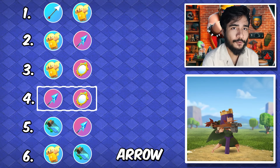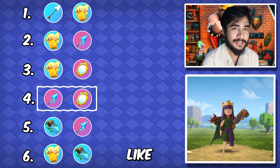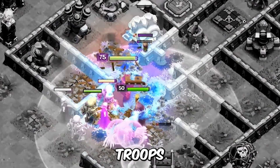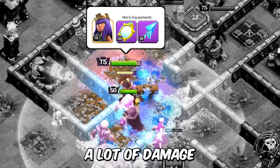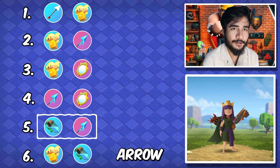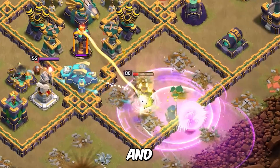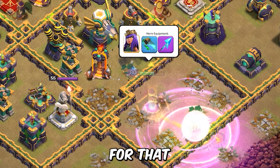For the next one, we have got frozen arrow and mirrored clone. This combination is popping up quite often these days because it can be used for smash attacks — send the queen in with the main troops or even alone. As long as she reaches the core, she can deal a lot of damage. Then we have got invisibility vial and frozen arrow. This is good for a queen charge — when you are inside the base and you want some extra layer of protection for the queen.